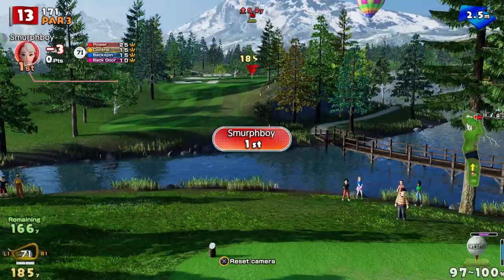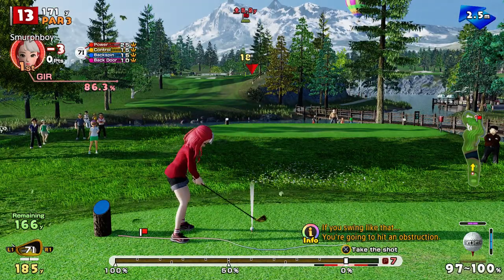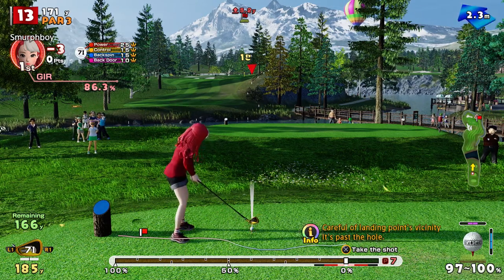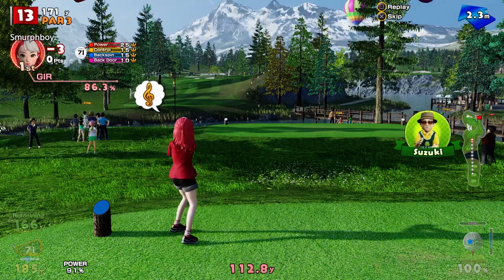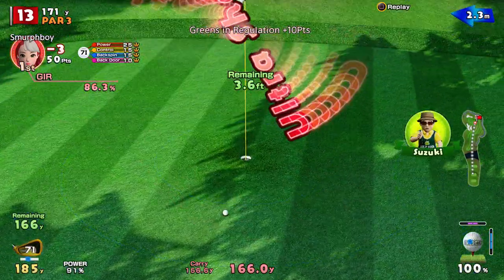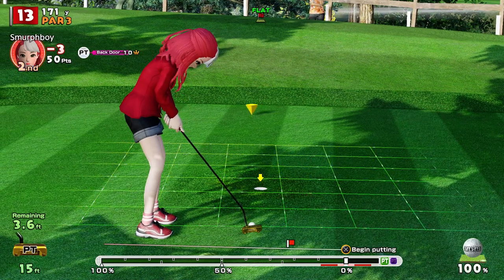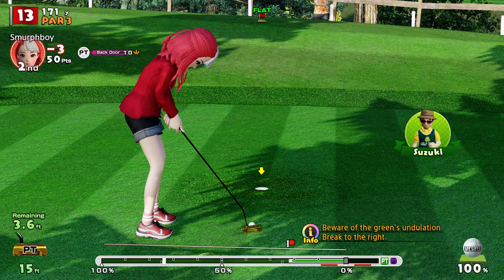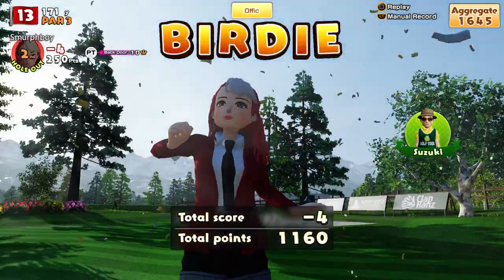Hole 13, the pin is tucked in on the right and those trees are just sort of in the way. We might go sidespin here — in theory sidespin keeps the sway down. The rough rule of thumb is there's twice as much opportunity for sway with backspin. Topspin is the most accurate, and then sidespin is somewhere in between. So all things being equal, sidespin and topspin are more accurate than a backspin shot — but of course backspin is massively useful for stopping stuff on greens.